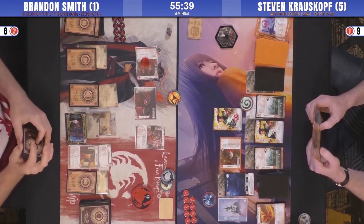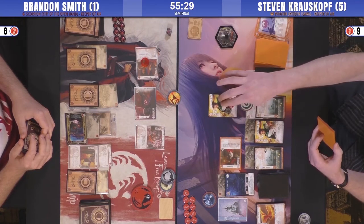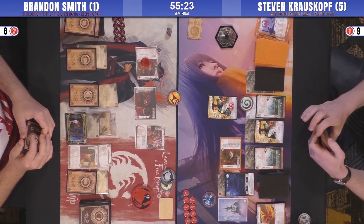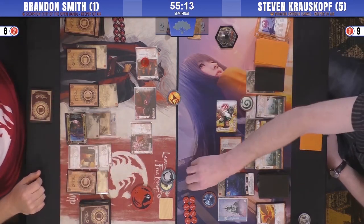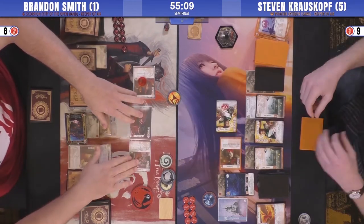If he goes unopposed, Phoenix is going to go — and with no fate you could have bowed it. But the Clarity was... the Air Ring, the unopposed, and the Satoshi — it's pretty rough. He's blocking. Two to two. He's got favor, he's got more cards.